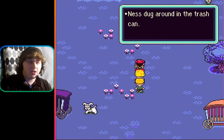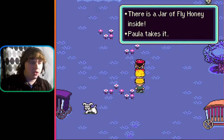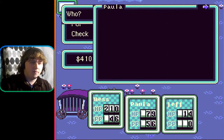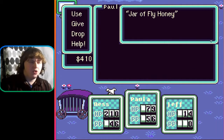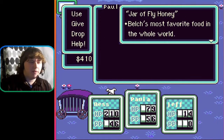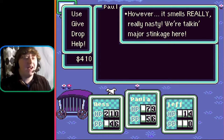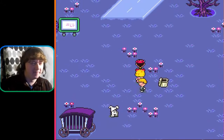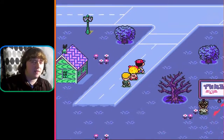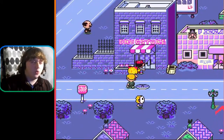Ness dug around in the trash can. There's a jar of fly honey inside — Paula takes it. Fly honey — this is the thing Belch likes. Jar of fly honey, Belch's most favorite food in the whole world. However, it smells really, really nasty. We're talking major stinkage here. So what do I do about that? How do I do the do as it is said on TV?